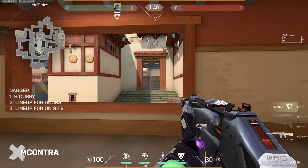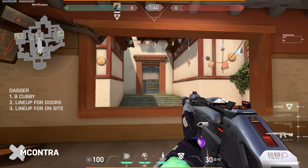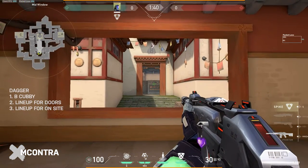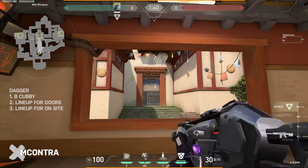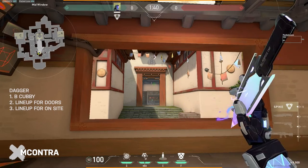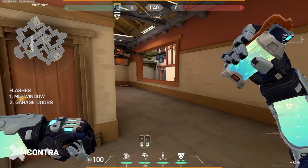The last B dagger: if you've cleared the window on the arches and no one is playing aggressive on B — and your team is planning to attack B — aim at the top of the ceiling where it meets the wall and throw it so it hits the top of the box on B site. Hug up against the wall, aim at this line, and toss it over. It lands right on top of the mid box and clears the entire site except the very back bench, letting your teammates pushing know if anyone is on site.